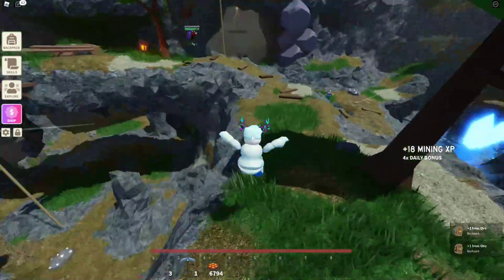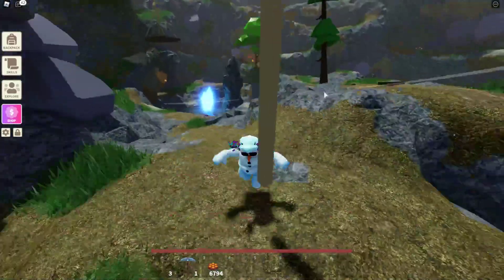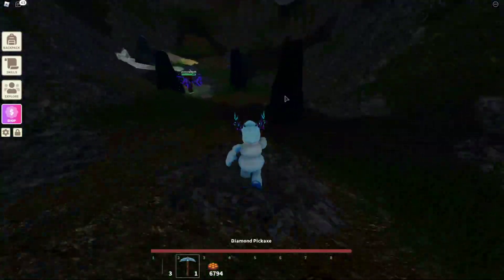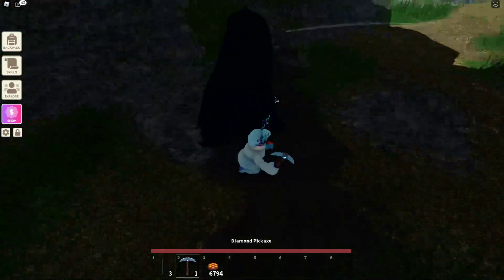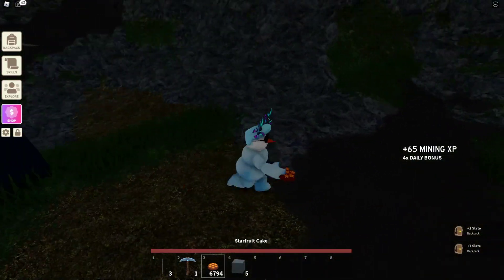But basically how you get it - there's slate in here. So marble I'm pretty sure is a little further down, but this is where you can get slate. These big black rocks right here, just mine them and you can get slate. Right there, just got myself some slate.